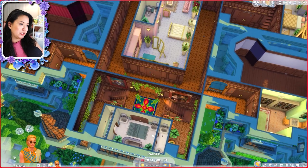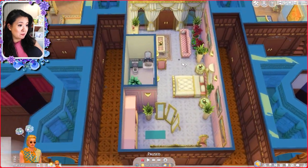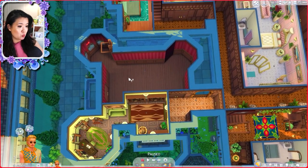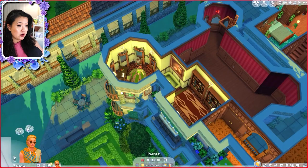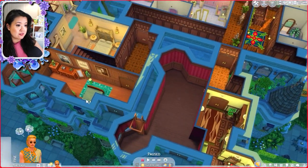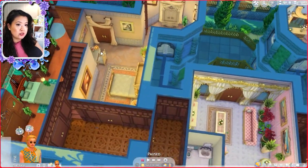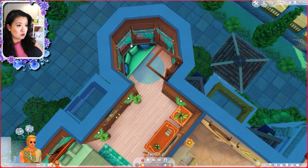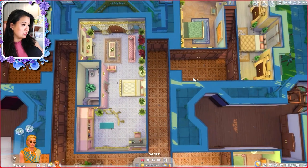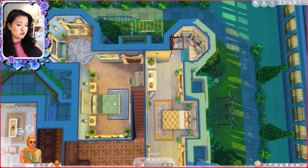Now we're going to the second floor — you take the staircases up here. Looks like we have a bedroom right here — I love this pink and golden white bedroom, it's so cute. And then it looks like an empty room here so you can do with this what you please. We have a little studio area with a desk and easels to paint and bookshelves. We have a guest room and another bedroom. I love this little nook area too — it fits so well here, it's adorable.